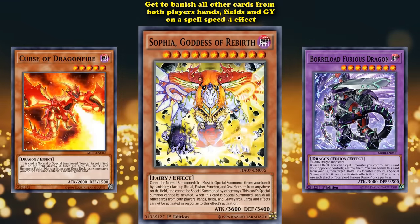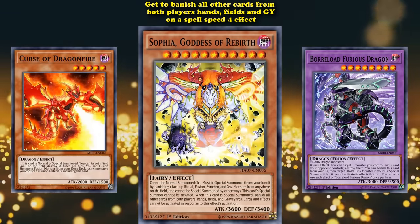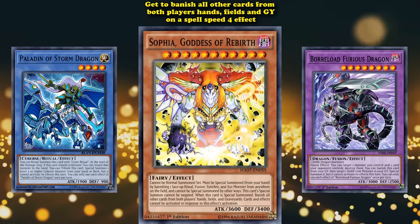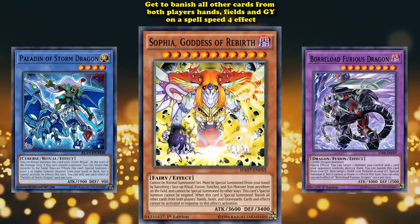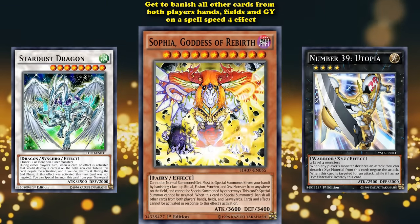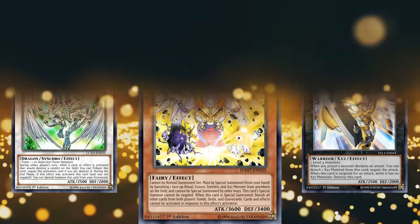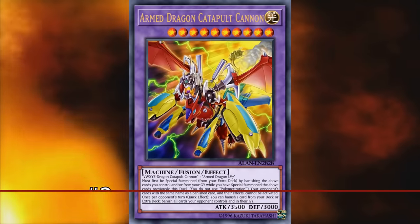Those are just two examples of the easiest ways to get out the two hardest material types you need to bring out Sophia, and even those easiest options require a whole bunch of inconsistent cards in your deck that might muddy up your combos — which doesn't even account for the xyz and synchro monsters you also need to get out, plus finding a way to search out Sophia to your hand. There's a lot that goes into bringing this card out, and it easily earns its distinction as one of the hardest monsters to bring out in the game.